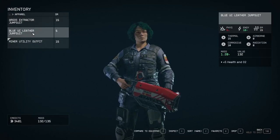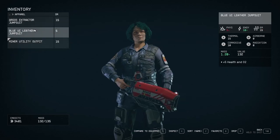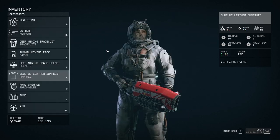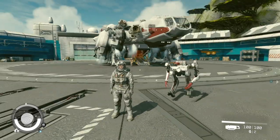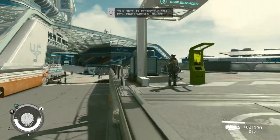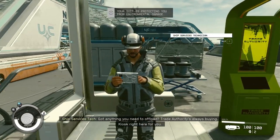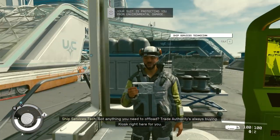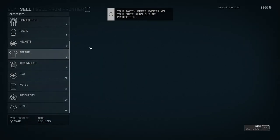What else have we got? A leather jumpsuit? An extractor jumpsuit? Let's go with this one. I like that one. I'm still wearing this - there we go, look at me. We are free. I've got lots to sell.